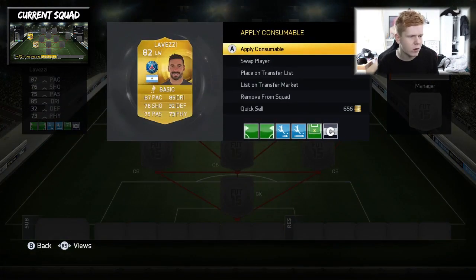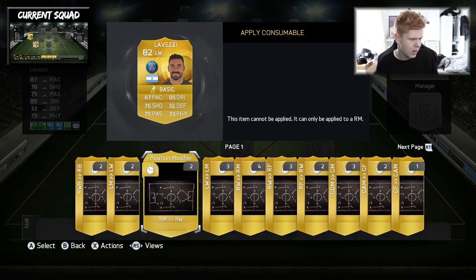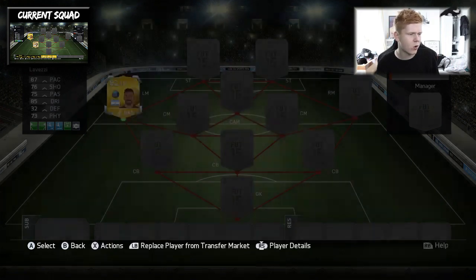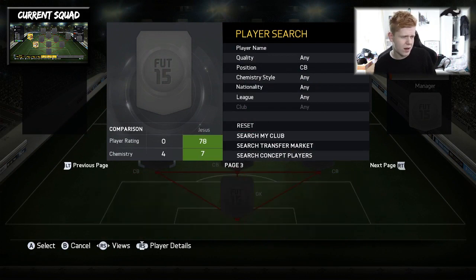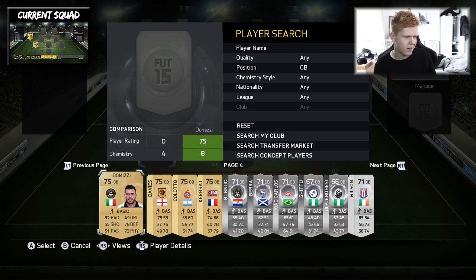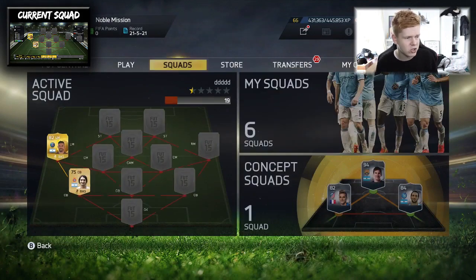It's actually going to be a left midfielder role, so I'll change the position quickly - left wing to left mid, there we go. And then we have got our other centre-back, Colotto. There we go - that is our link so far. He plays for Espanyol and obviously Lovetsy plays for PSG.